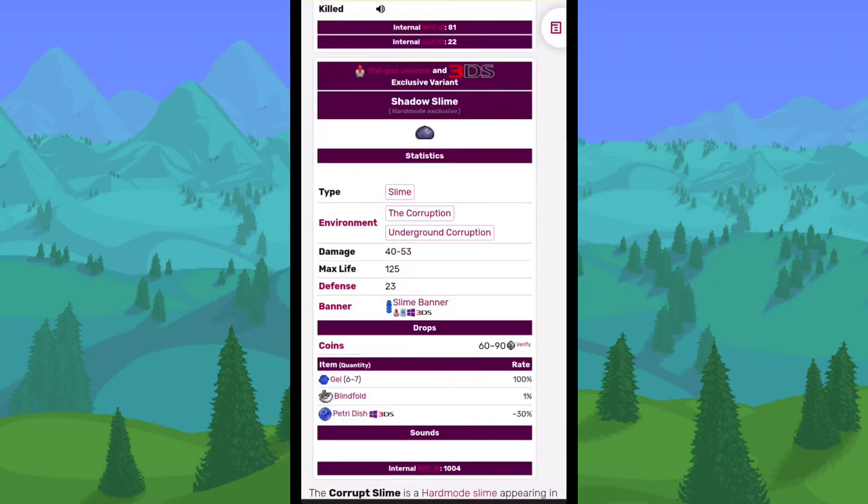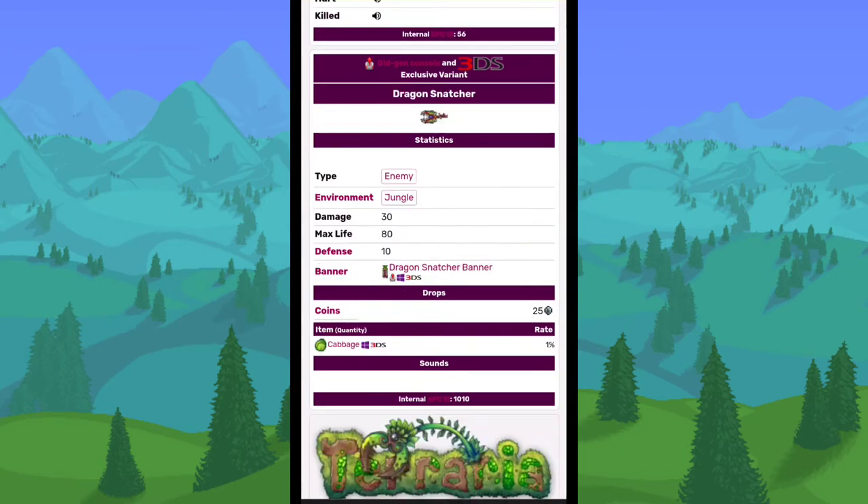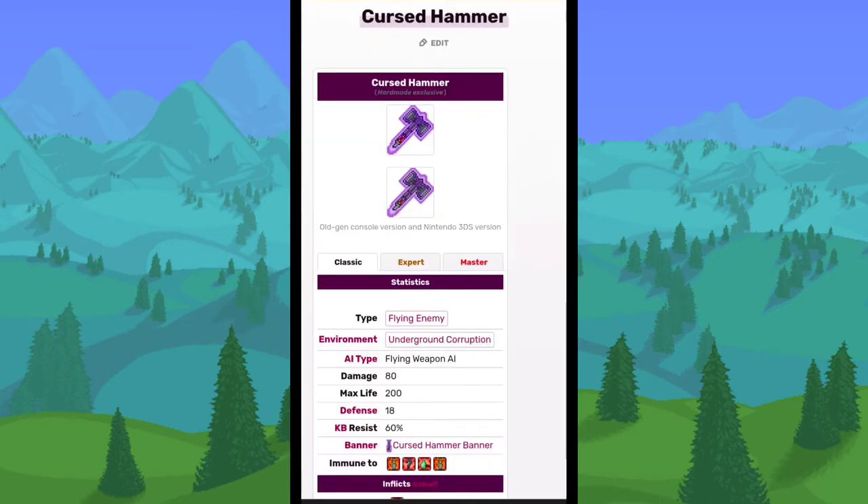The Shadow Slime is pretty much the Corruption Slime from older versions of the game — they decided to change it, so now we have a Corruption Slime instead. The Dragon Snatcher is another removed enemy, just a reskin of the regular Snatchers in the Jungle Biome with slightly different stats. The Cursed Hammer was a removed enemy from the Underground Corruption — similar to the other cursed weapons that float around underground, but shaped like a Cursed Hammer.